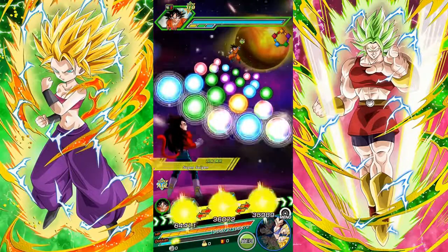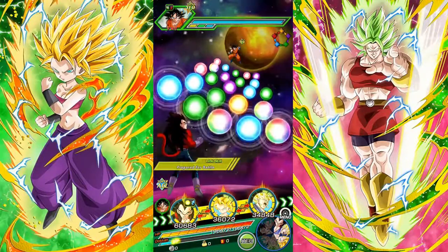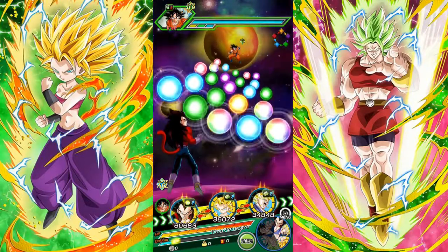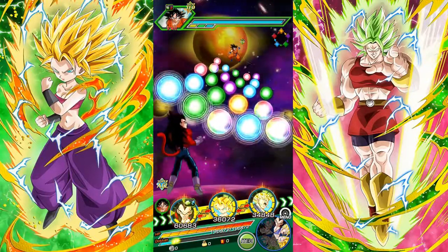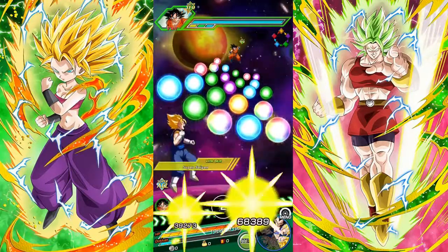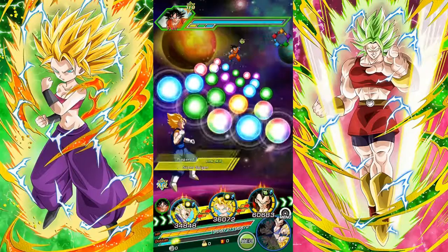My plan is to have Caulifla and Kale on a rotation. I want Vegito and Vegito on a rotation, and then I might want Super Saiyan 4s on a rotation as well. So let's rotate out Super Saiyan 4 Vegeta, and then next turn we'll rotate out Kale.